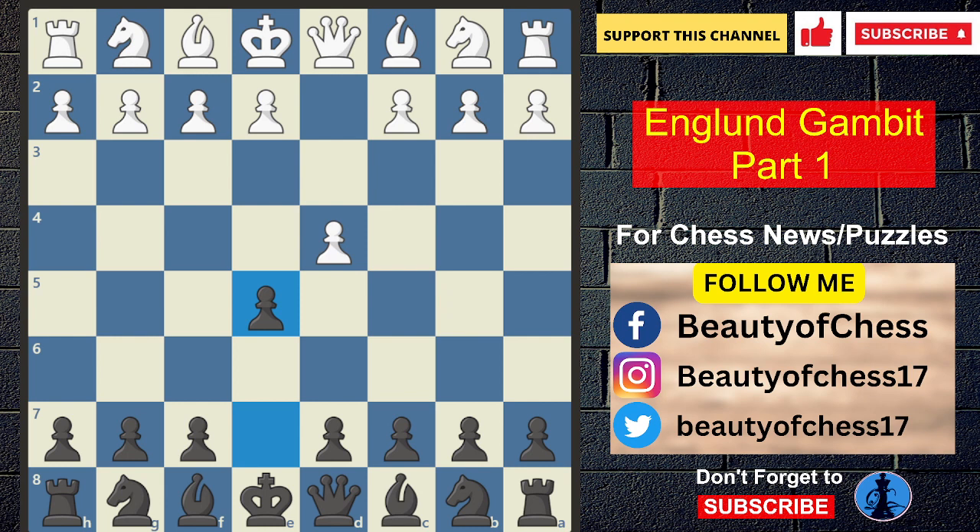White wins a free pawn by taking on E5 with D takes E5. Then we play Nc6, which is a pawn attack. White responds with Nf3, and then pushes F4.